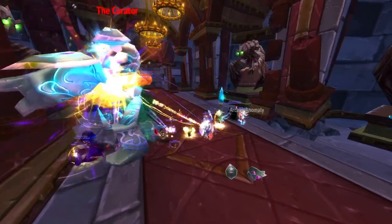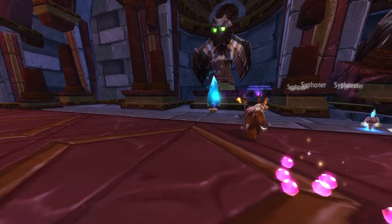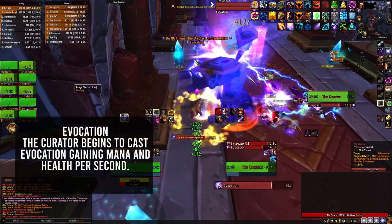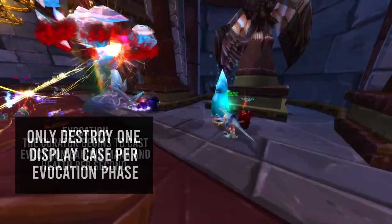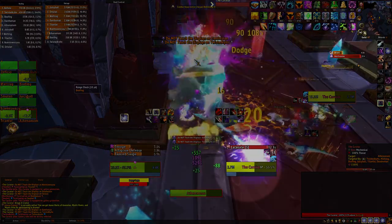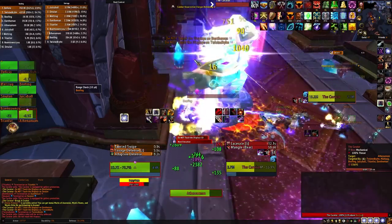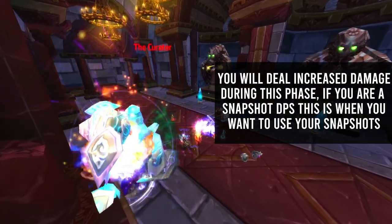Roughly every 20 seconds, the Curator will cast Do Not Touch the Display on two targets. You'll want both targets to go outside of the raid group — you are able to avoid this damage entirely if you move away after the spell has been cast. These mechanics will continue until the Curator begins to cast Evocation, which will begin phase two. During phase two, the Curator will gain mana and health per second. To avoid this, destroy one of the four display cases around the boss by standing behind one while he casts Do Not Touch the Displays on you. The timing for this is when he is around 20% mana, or about 30 to 25 seconds before Evocation as shown on your DBM. This applies a debuff to the Curator, allowing you to deal massively increased damage to him. If you are playing a snapshot DPS, this is when you want to use your snapshot.